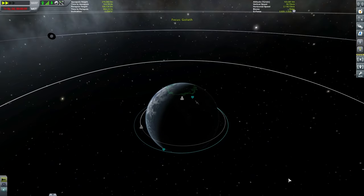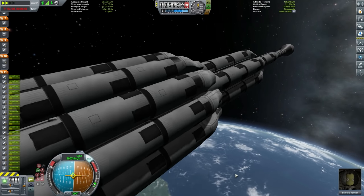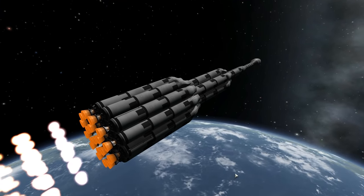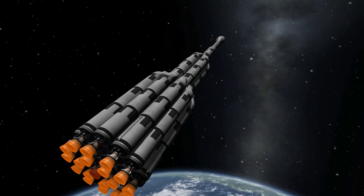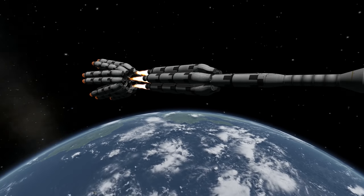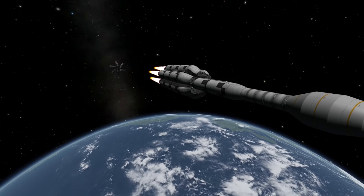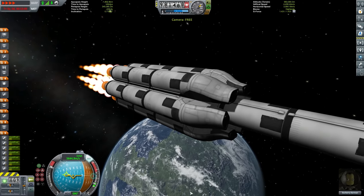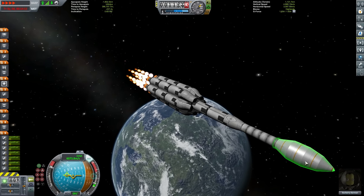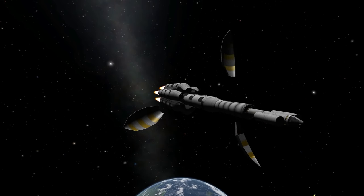We have timed this launch so that when we eject out of Kerbin's sphere of influence, we are going to be ejecting in a retrograde direction relative to the direction that Kerbin is actually orbiting. We want to keep wiping off velocity so that we can essentially reverse our orbit entirely around Kerbol. This is no small task because Kerbin actually orbits Kerbol at over 9,200 meters per second — so not only do we need to wipe that 9,200 meters per second off, we also need to reverse it, adding on another 9,200 meters per second. And bugger me, I forgot to get rid of the fairings.